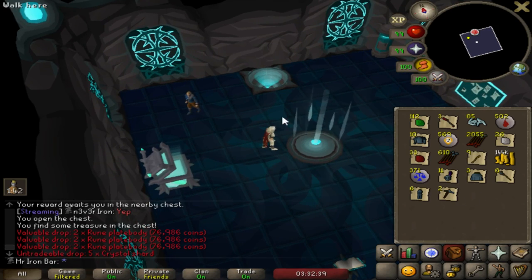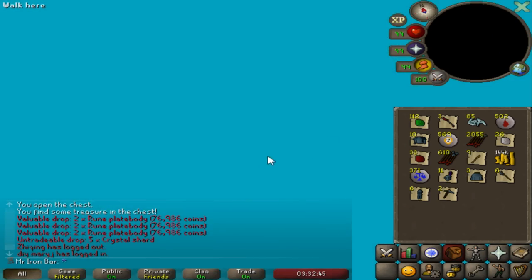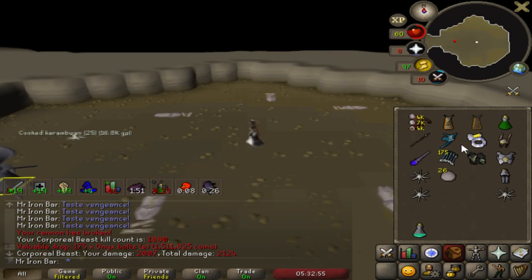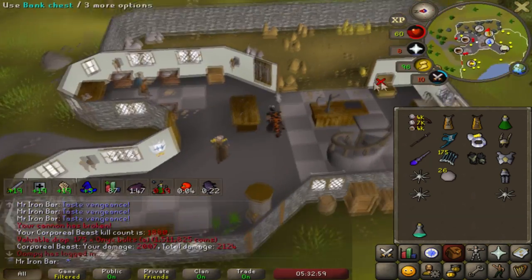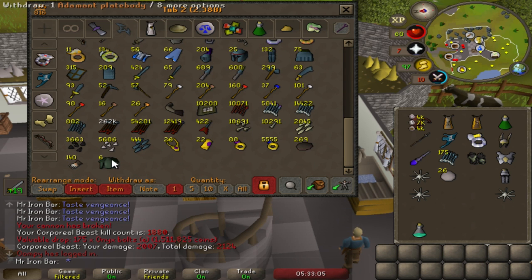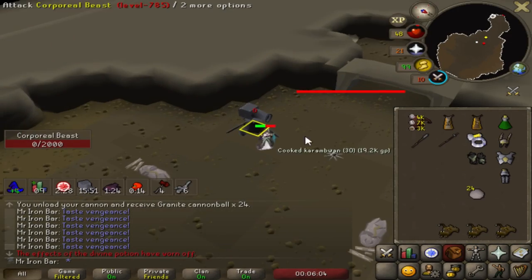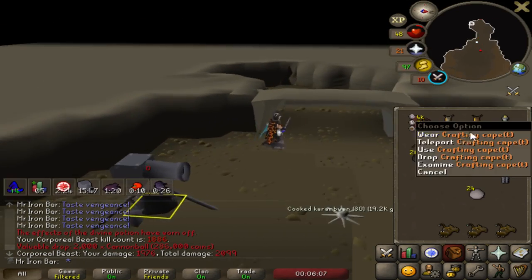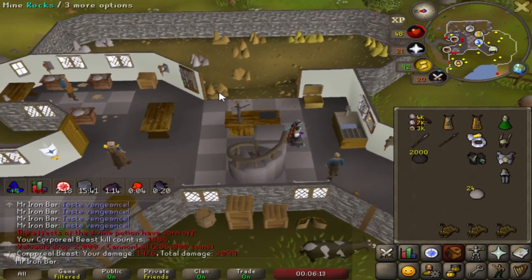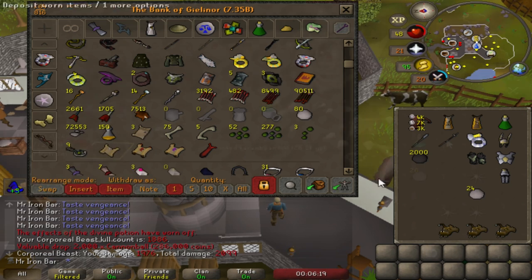I just got six rune platebodies — three rune platebody drops. Nice. Onyx bolt — holy crap. We are getting so much money from Corp. Let's see what my onyx bolt collection is looking like nowadays. We are at 14.6k, man. First kill of the day and I get some cannonballs, bro — exactly what I needed, cause I have basically no cannonballs left. I couldn't even get my 10 keys today; I had to leave at nine because I ran out of cannonballs.